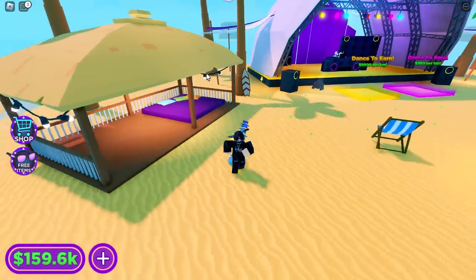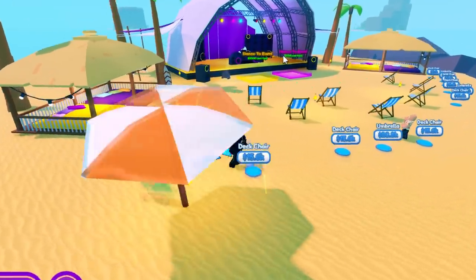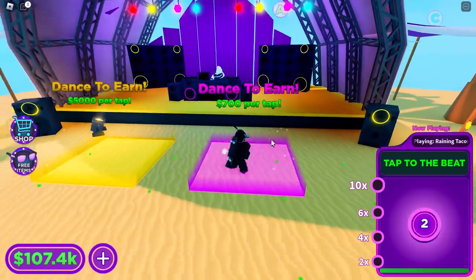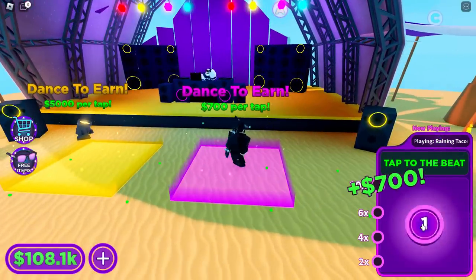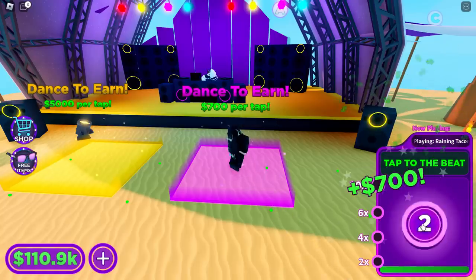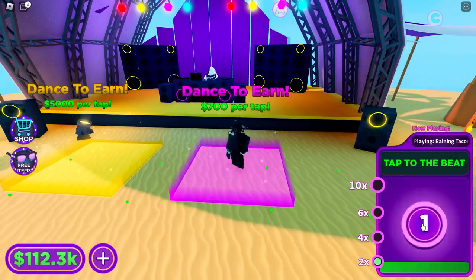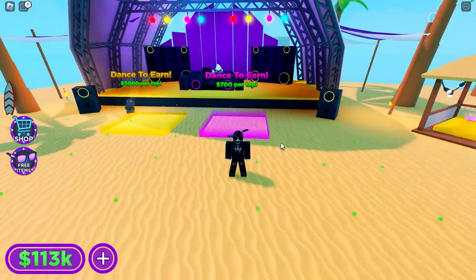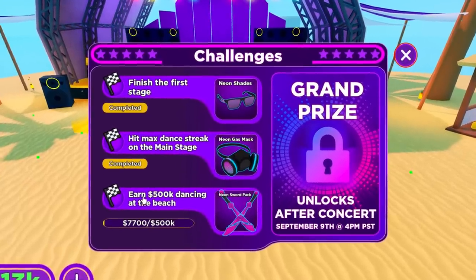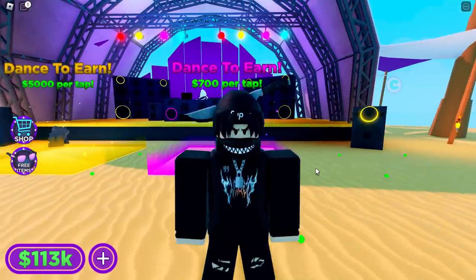Let me finish off buying these things — I don't think it matters too much, because the main thing you needed to buy was of course the stage. Let me go over to the stage to show you guys. If I start dancing on this — this is the free one by the way — and I click these boxes to get points, basically you want to get a ton of points. If I click on Free Items, you can see it says: earn 500k dancing at the beach. This is going to take quite a long time.